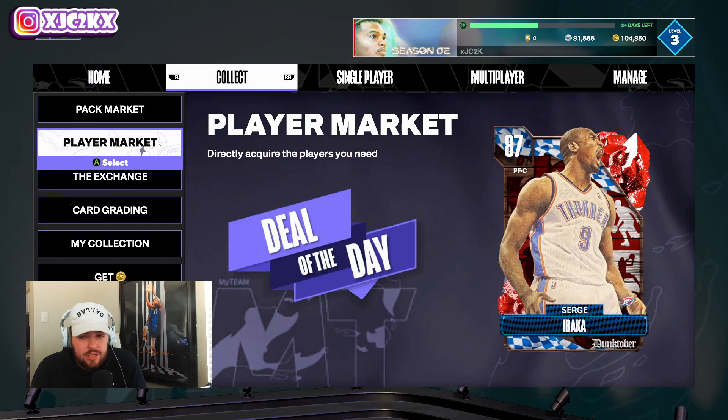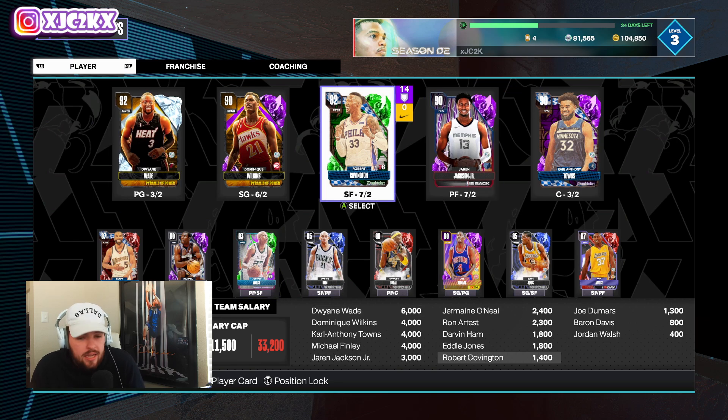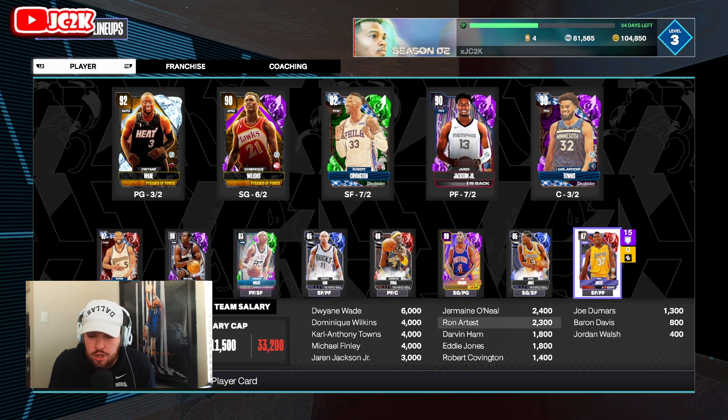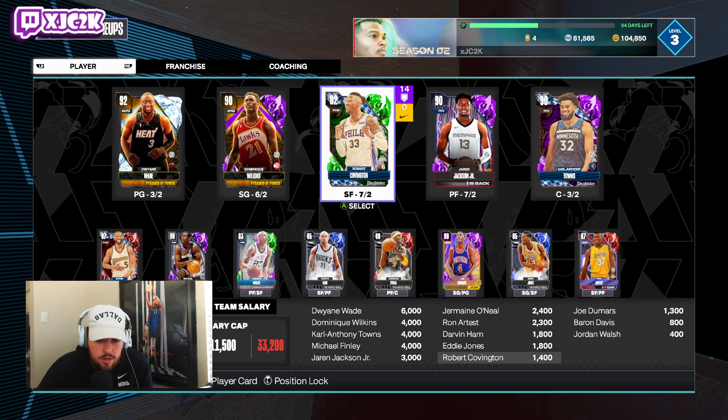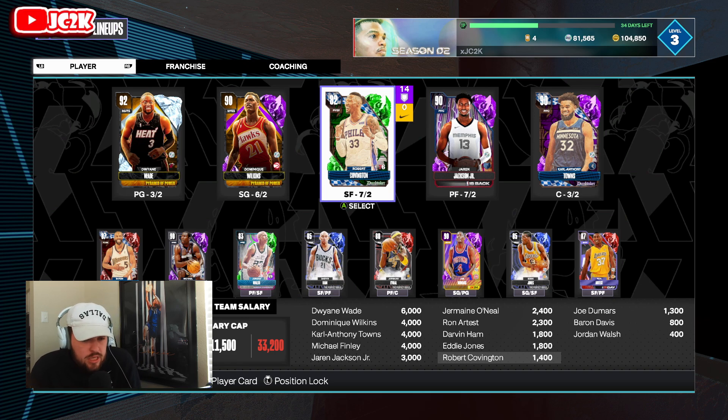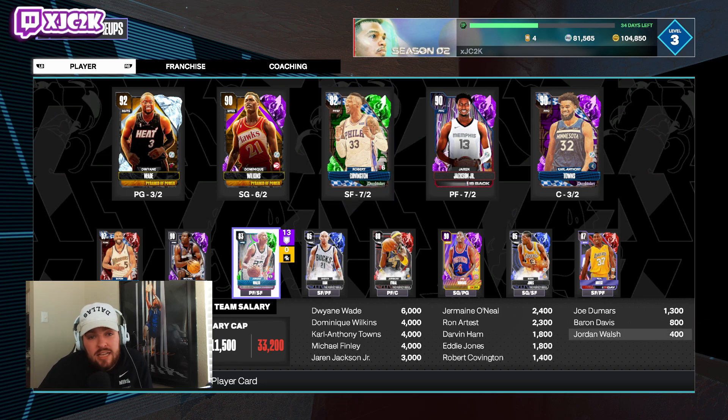Small forward really boils down to two guys — Robert Covington and Jordan Walsh — and there's honestly no reason you shouldn't be running both. Ronald Artest is a good card as well, a great 3-and-D Ruby worth buying, but Covington and Walsh are both less than 7,000 MT now — Walsh was like 5.6K and might be under 5K. Together it's about 10,000 MT, incredible value for two guys who can still play at a competitive level. All they do is defend and shoot, and that's all you need at small forward.